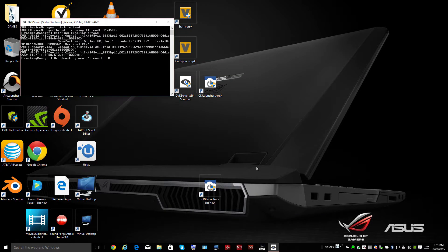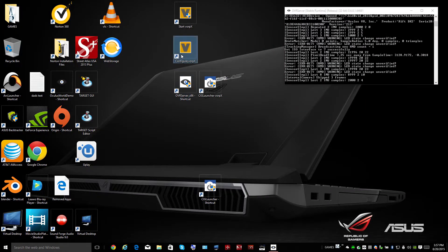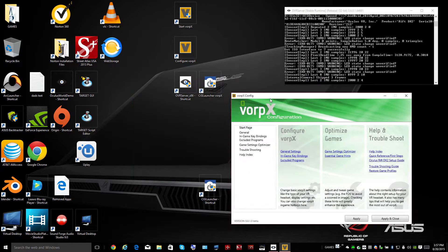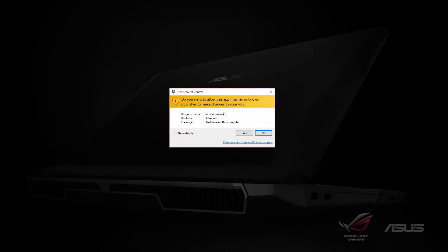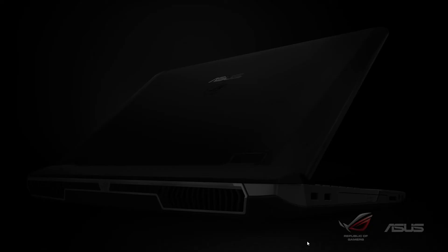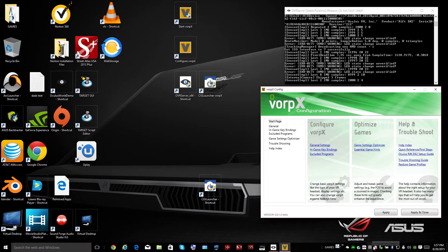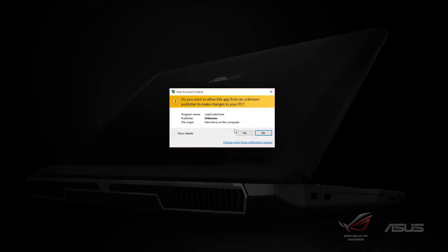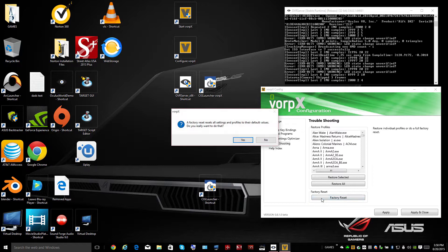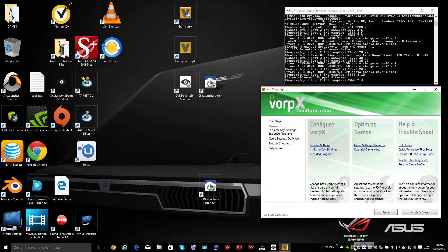This fixes your output so it can be seen. Now this was my problem: VorpX wouldn't stay running. Every time you tried to run it, the icons would disappear and the program would not run. But by chance I found that by doing the factory reset, it would stay running for me. It's the only way I can get it to stay running so I can use it in Star Citizen. It is still a bit buggy.